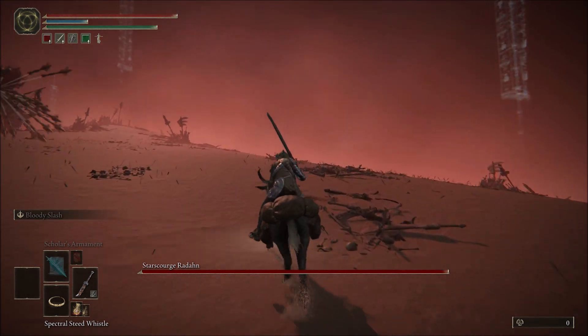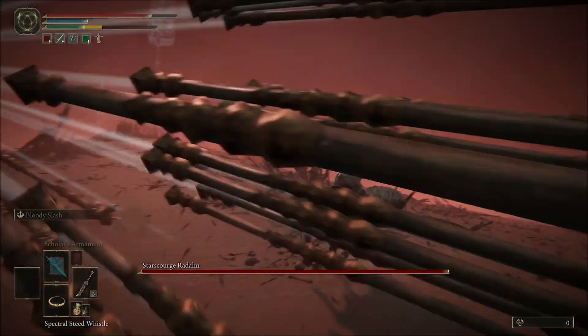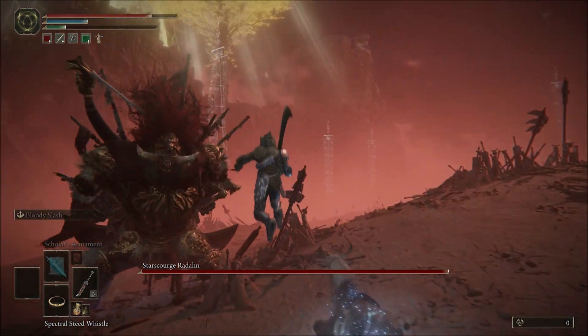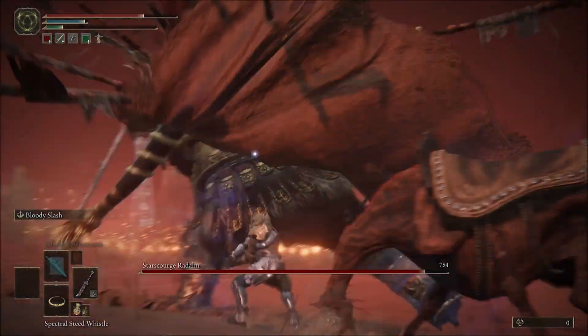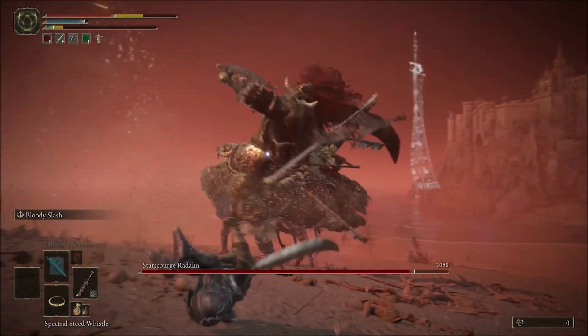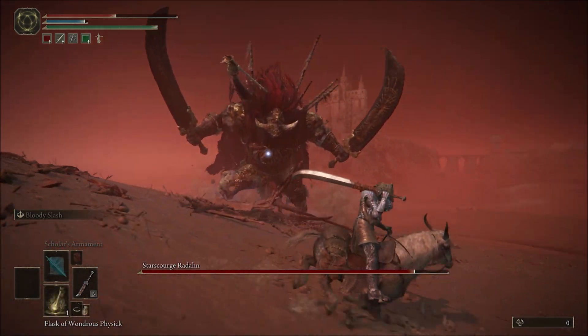Because once you get close enough, he's going to switch to melee mode. You might take a few shots like that, but it doesn't do too much damage as long as you really get out of the way. So I was using the Bloody Slash Spirit of War — I think that's pretty much what it's called. It's a little overpowered; I kind of felt like I was cheating with it, but since I'm not using anything else...